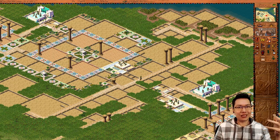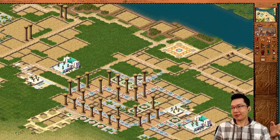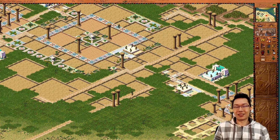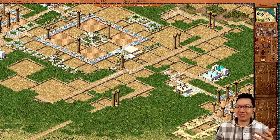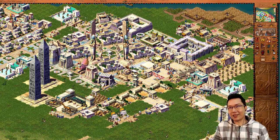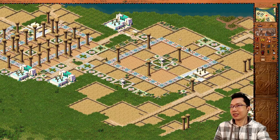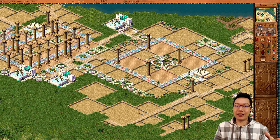I've tried repositioning the pavilion — sometimes it fixes the dancer glitch, sometimes it doesn't. It happens a lot. The only reliable solution is using destination walkers: have the dance schools send dancers to the pavilion so they walk straight to their destination. They're not wandering randomly — they walk a fixed path to the pavilion. This is the only way to guarantee coverage on palaces.